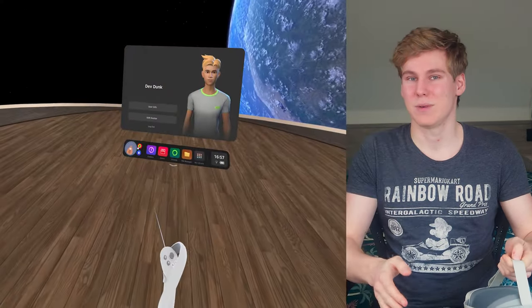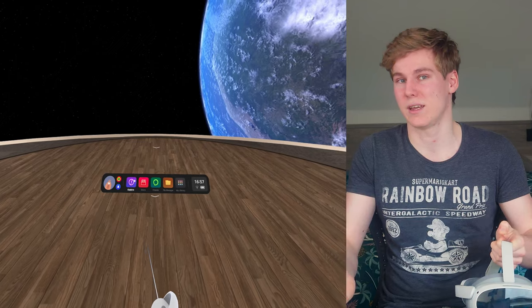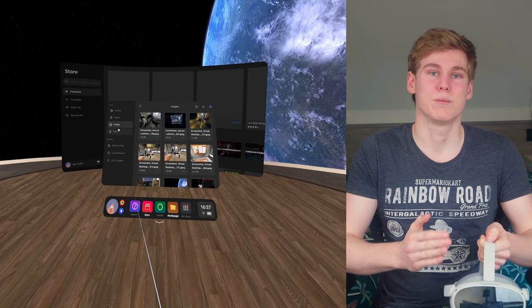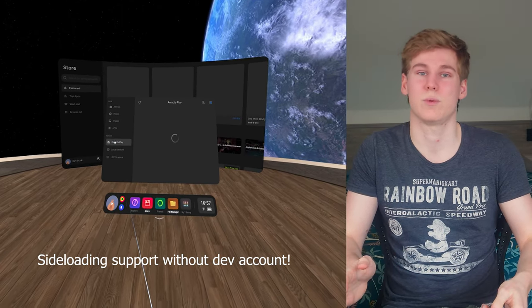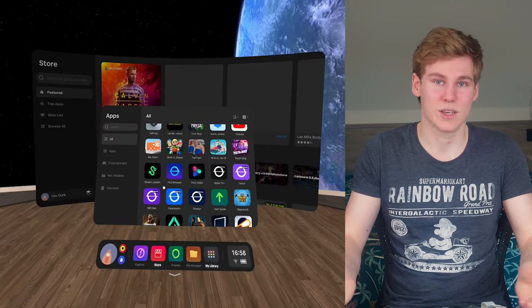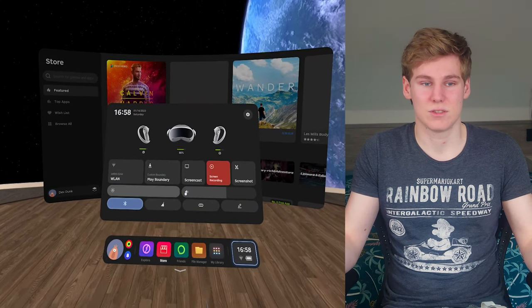The first big improvement for the Pico 4 is the software. At launch there were some bugs — the UI was lagging and there were some minor issues that got in the way. Personally I didn't mind too much since I'm mostly in an actual game, but it was noticeable. This has improved massively. I rarely encounter any issues in the UI anymore, no menus closing randomly, and the overall experience is a lot more polished.